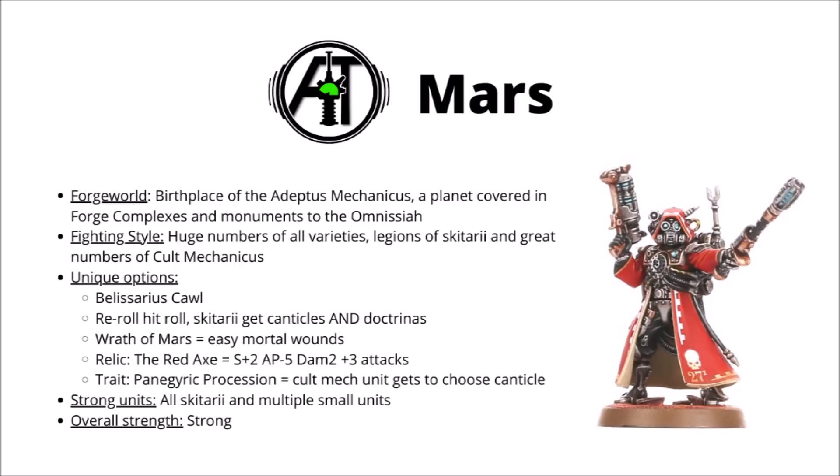Their relic, the Red Axe, isn't too bad either. Plus-two strength, AP minus-five, and an extra three attacks is perhaps one of the best ways you can get a tech priest Dominus into being a really powerful melee character. Finally, their Warlord trait is also helpful. Panegyric Procession means that one Cult Mechanicus unit nearby gets to choose its Canticle every single turn — that's either permanent cover with Shroudsarm, or a whole ton of extra re-rolls with Beneficence of the Omnisire perhaps.